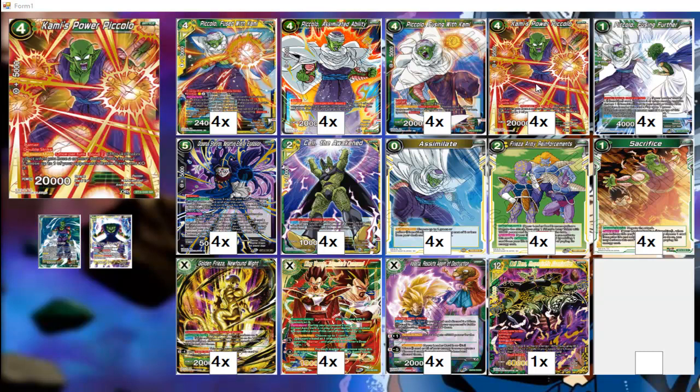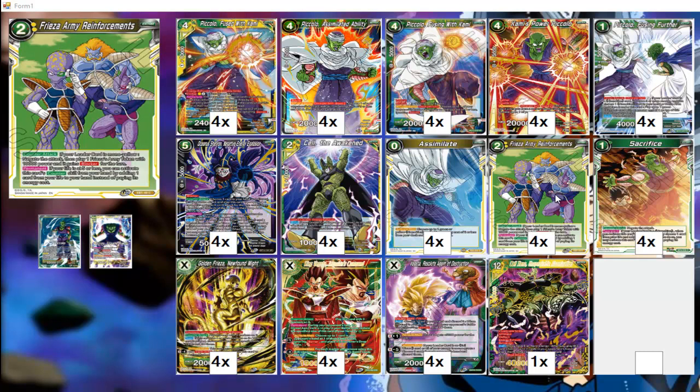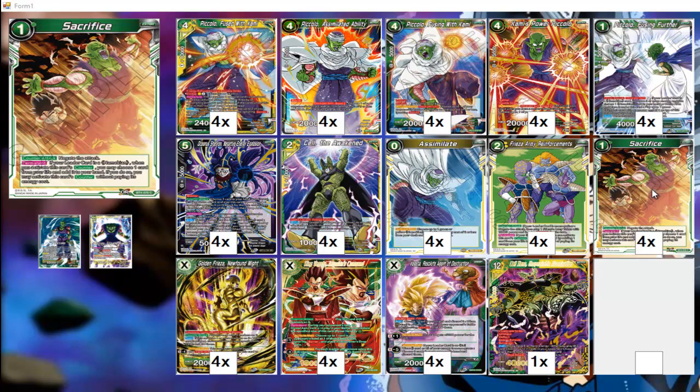We're doing that, and obviously Oceanus is for defense. We've got Frieza's Army for defense, so it's essentially a free negate — it can potentially negate up to two attacks. Same with Sacrifice — you take a life and play this for free, so that way even when you're tapped out, you can still defend.